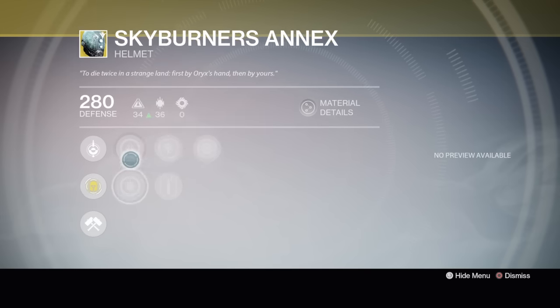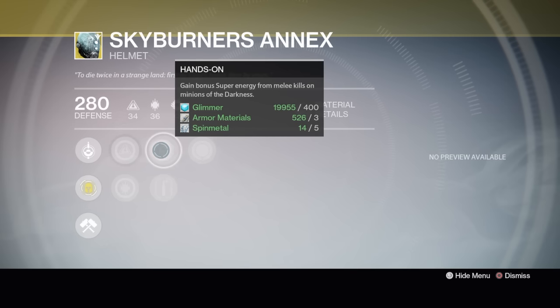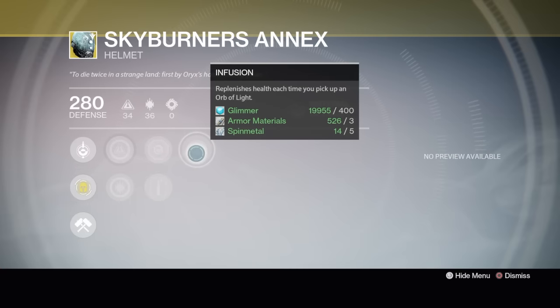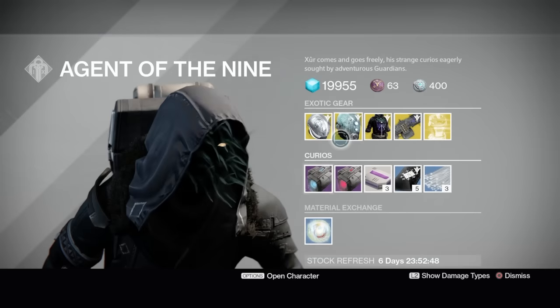It's got discipline. Hands-On: gain bonus super energy on melee kills on minions. Heavy Lifting: heavy weapon kills on minions of the Darkness could give some more super energy. Infusion: replenish health each time you pick up an orb. I'd pass on that one.